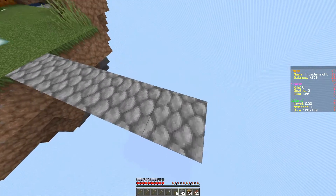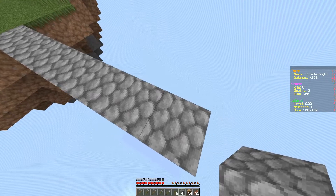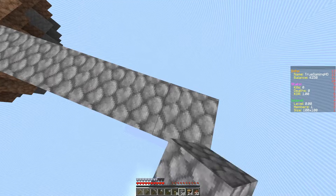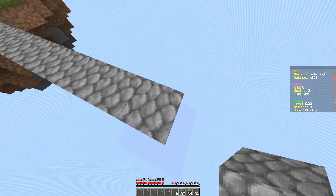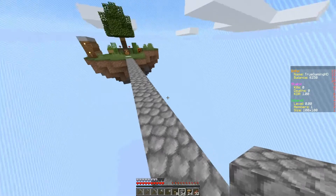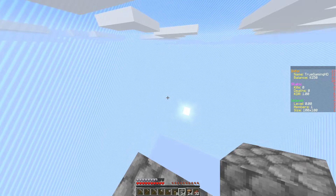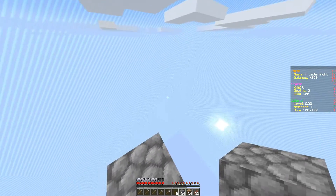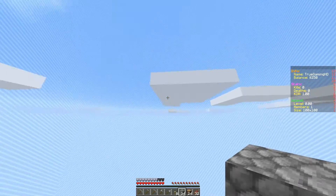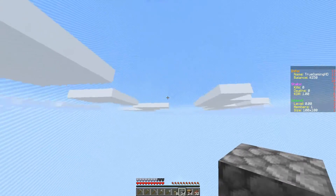One thing I do like about Minecraft Bedrock Edition is that you only have to press the crouch button once. On Minecraft Java you have to hold it — or maybe there's just something I'm missing, maybe there's a mod or something. I'm just going to go ahead and build a little platform. My plan is to build a platform leading into my house, and I'm also going to build a little farm, maybe a town.